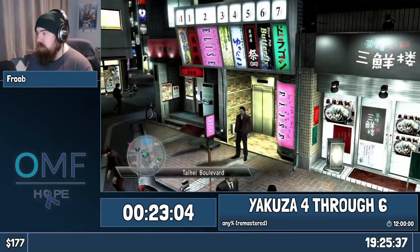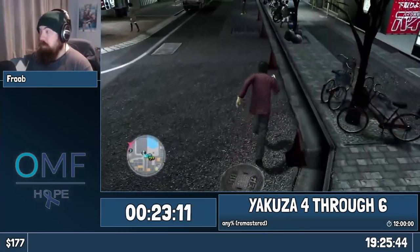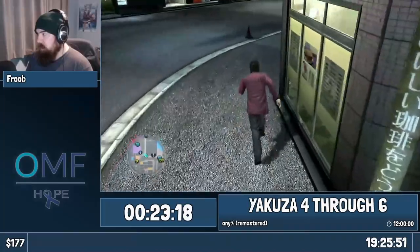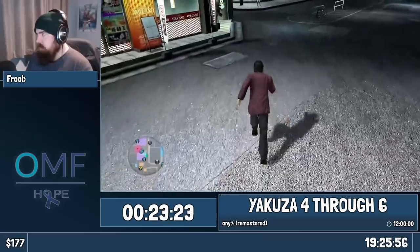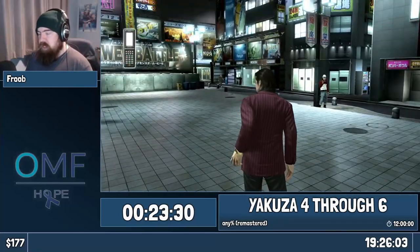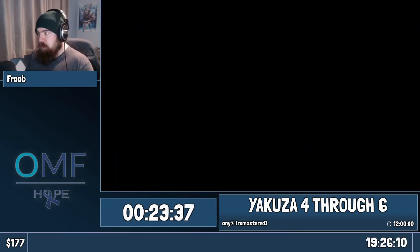We only have one last thing left to do in this chapter, which is go on a quotation marks 'date' with Lily herself. We need to go meet her at Theatre Square. I keep an eye out for fight spawns. Something very important about the PS3 Yakuza games: fight spawns persist through cutscenes. That's going to become a problem in Yakuza 5.